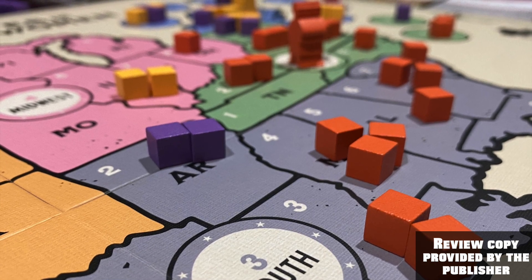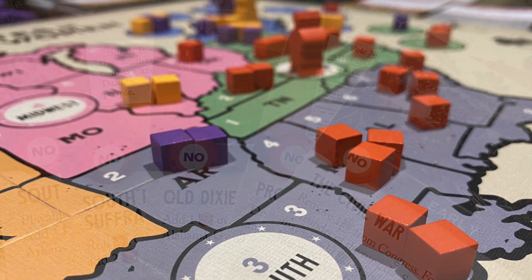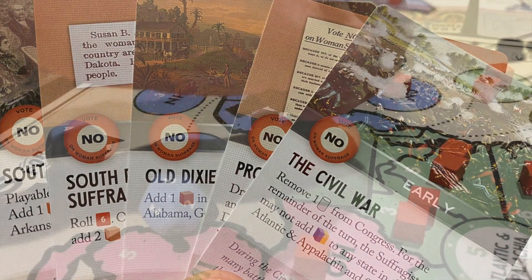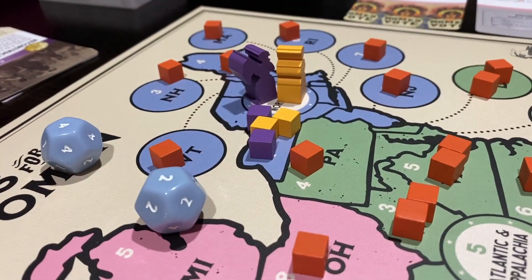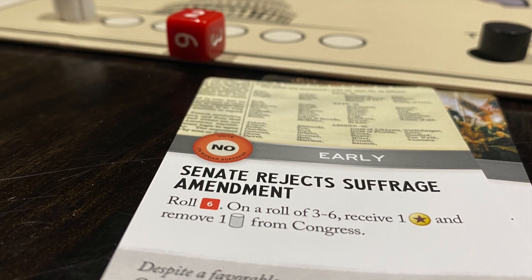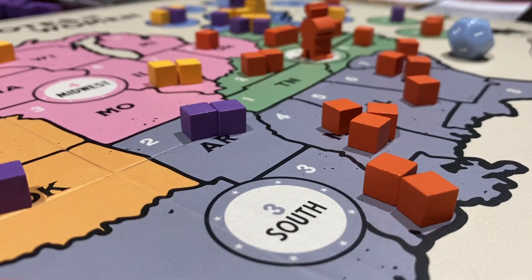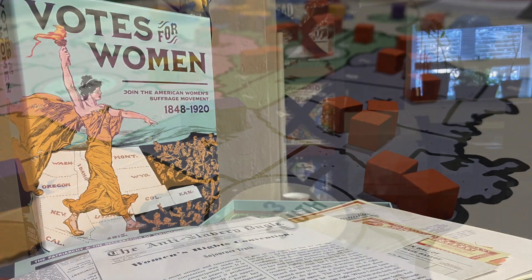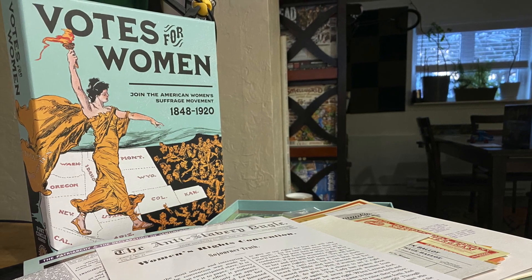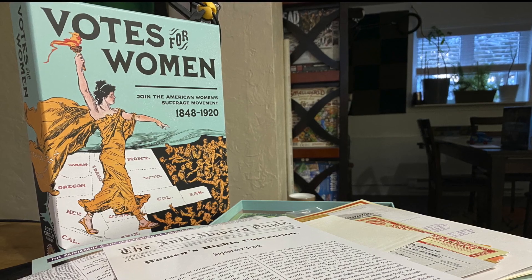War takes many forms, and it's only fitting that our cardboardian abstractions do the same. Physical violence waged on the battlefield, economic forces tugging on the tethers that separate class and community, and political, fighting for ideals in town squares and city halls. Focusing on the latter, though ultimately touching on all three, Votes for Women is a historical war-like game depicting opposite sides of the US suffrage movement from 1848 to 1920.